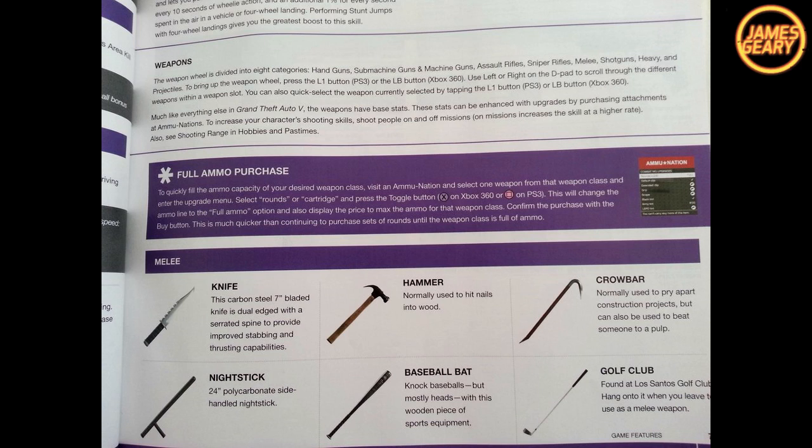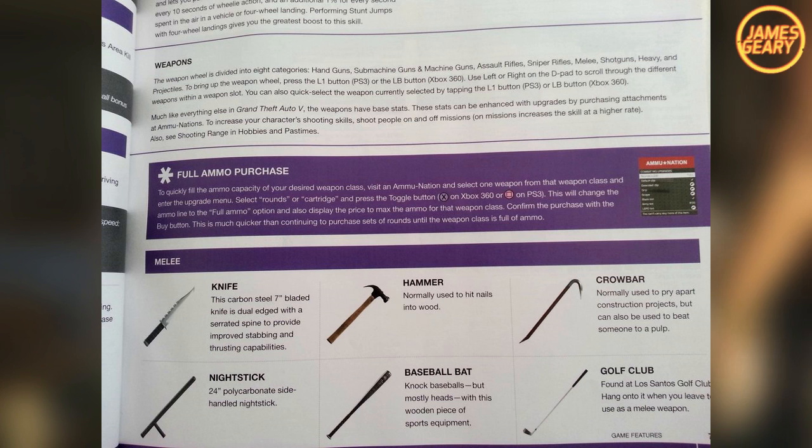We also have the nightstick, which is kind of like a police baton, the baseball bat — just a simple baseball bat — and of course the golf club, which can be found at the Los Santos Golf Club.